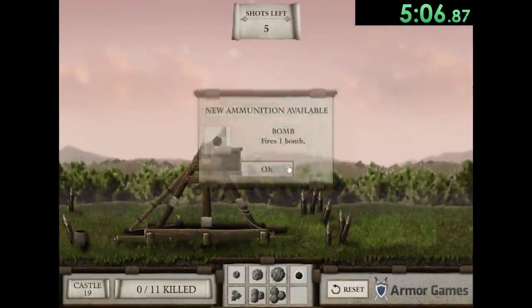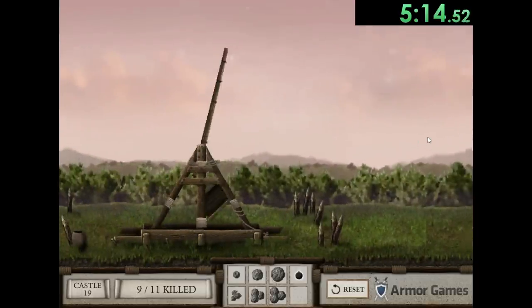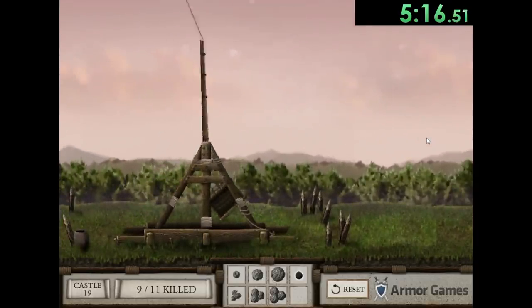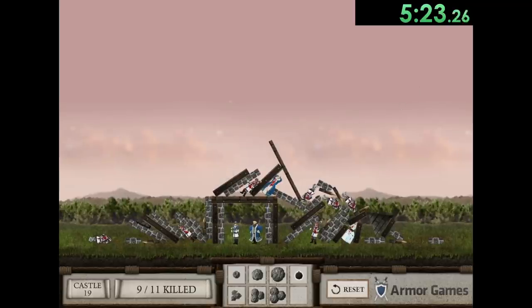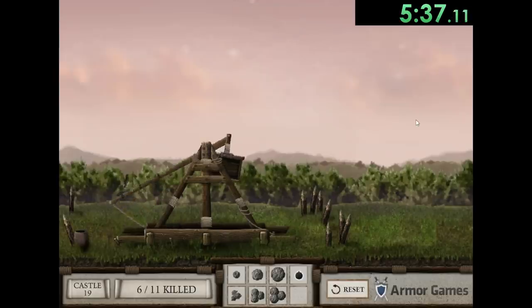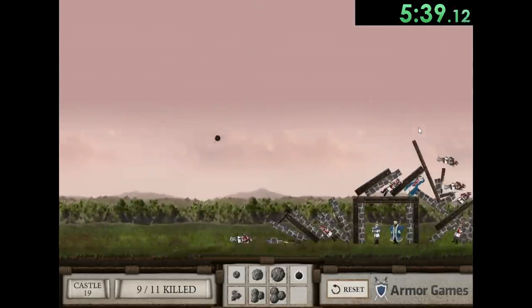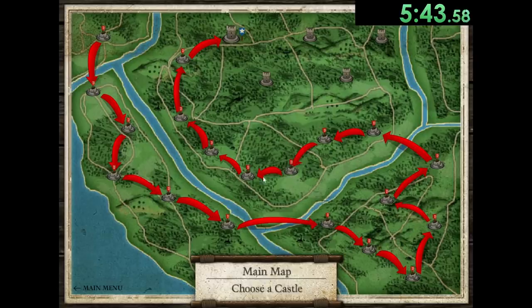Now we have bombs - bombs are kind of insane because they blow up. You can already see why those are going to be really good. We keep throwing a couple of them but unfortunately there are two people left we weren't able to hit. Even the world record messed up on a few levels so we're still doing really good pace. I restart this level and this time it was a lot easier - we killed all of them right away, so not much of a time loss at all.